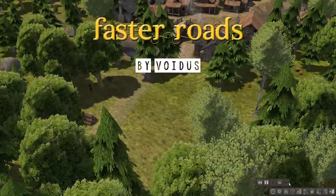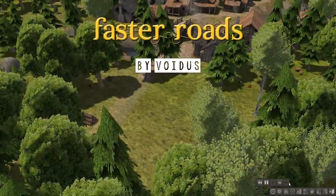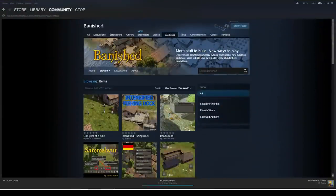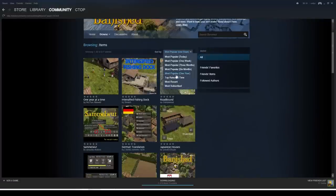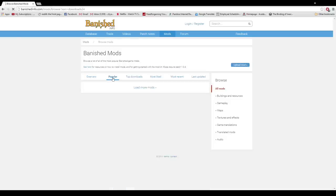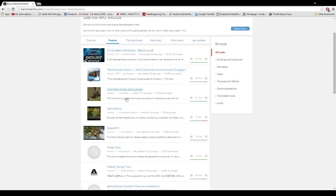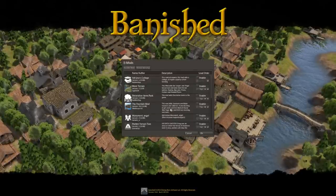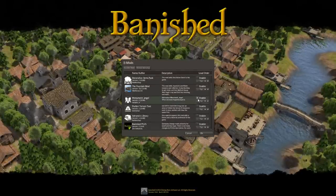Faster Roads by Voidus allows roads to be built two times faster for dirt roads and three times faster for stone roads. Most of these are available on the Steam Workshop and are easy to install, but for those that aren't, you can get them at Banishedinfo.com/mods. Just download the files, put them in the WinData folder under your main Banished folder, then go to the main menu to activate — it should show the compatibility of the mods.